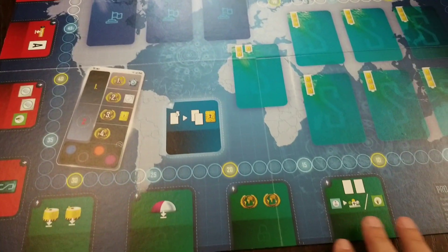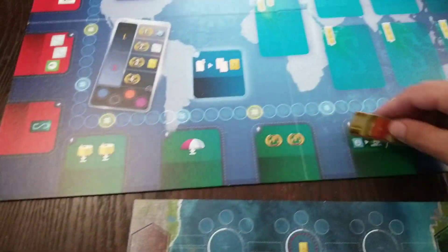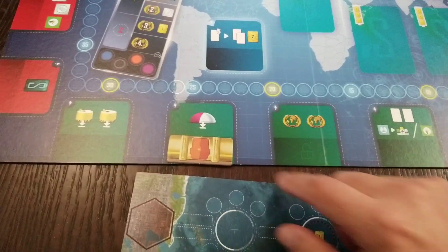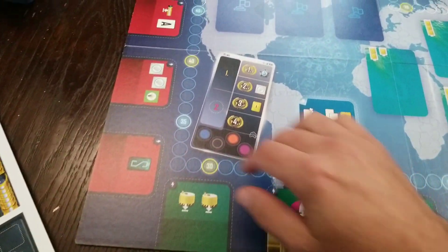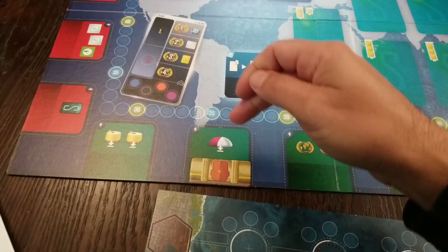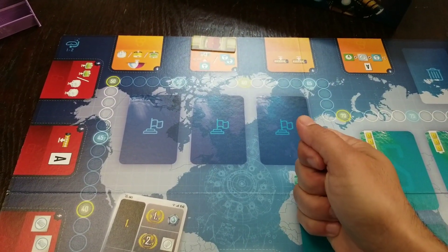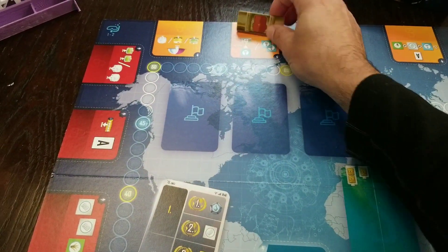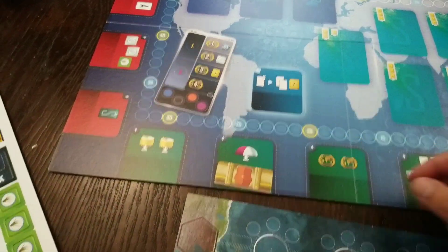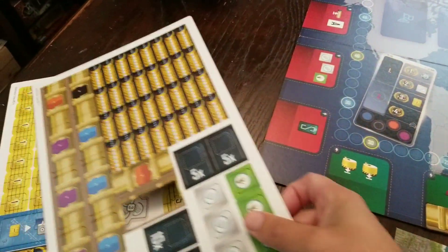On the other side are slightly different variations of actions, but same concept — you take an orange action, place your marker, and no one else can take that action that round. The colors matter: green, red, and orange. If you take a green action, you can play a green card from your hand; orange action lets you play an orange card. You always discard a card, but if your card matches the action color, you get to use that card, which is the core mechanic.